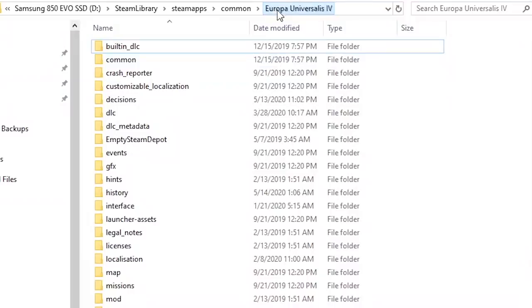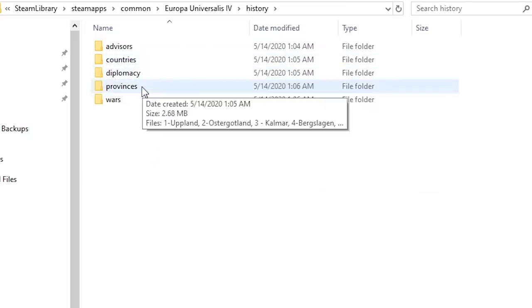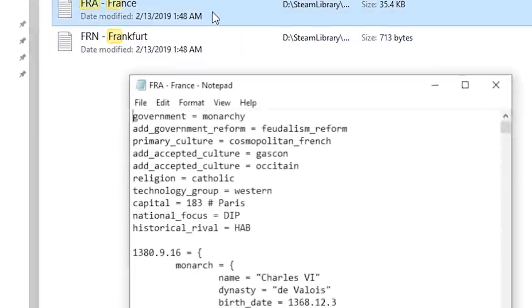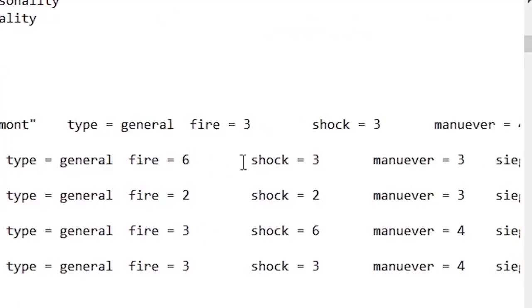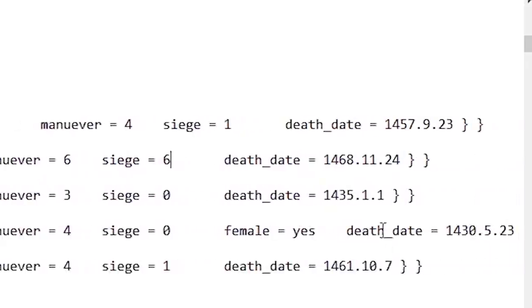Now let's move on to tag manipulation. If we go back to the EU4 folder within the Steam apps, we can head to the History folder instead of the Common folder. From here, we can either select Provinces or Countries — we're going to select Countries first. We're going to look for France and then open up the file. Make sure to create a backup of this one as well. In the file, we can alter the personalities of the ruler, as well as change the pips of the generals and even their death dates. We could also modify Army Professionalism and some other modifiers.